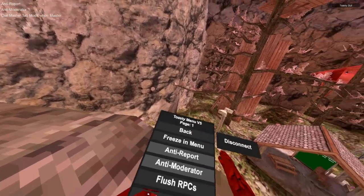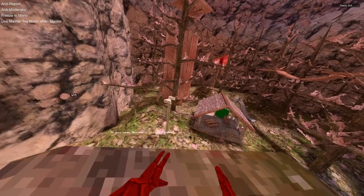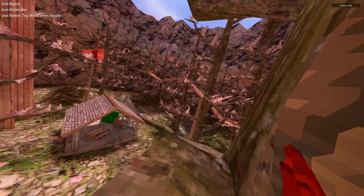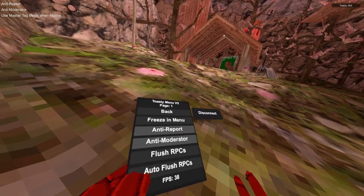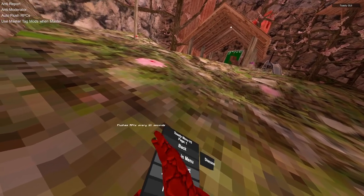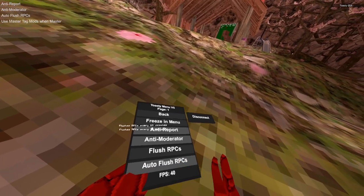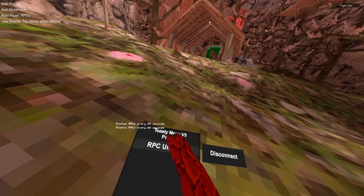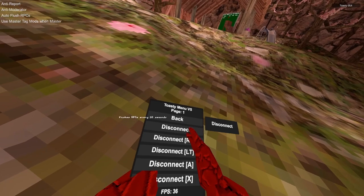Safety mods: freeze the menu so if you open the menu you freeze; if you don't have it enabled, you're unfrozen. Until you report — this works in every single map. Time moderator: when a moderator joins, you disconnect. Flush RPCs just flushes all the RPCs. Auto flush RPCs flushes every RPC every 10 seconds. RPC unlimiter raises the RPC kick limit to a very high number.